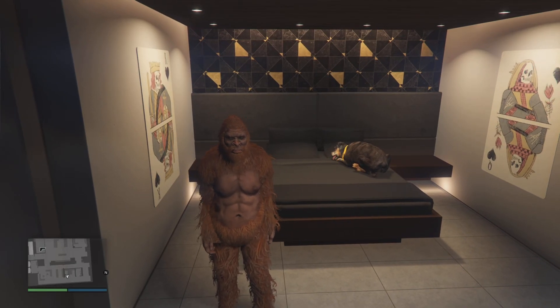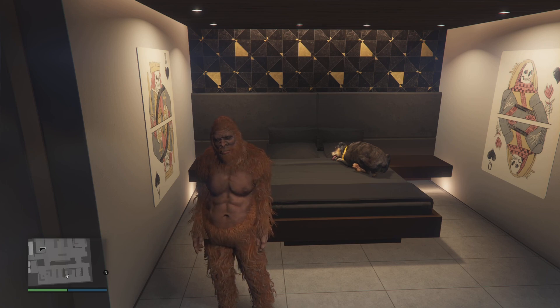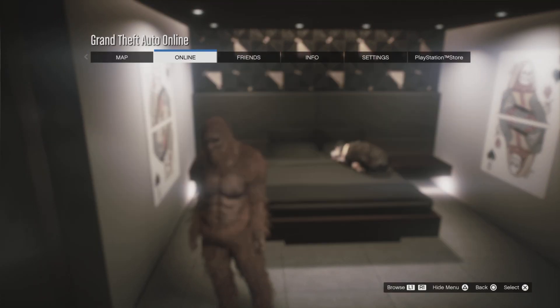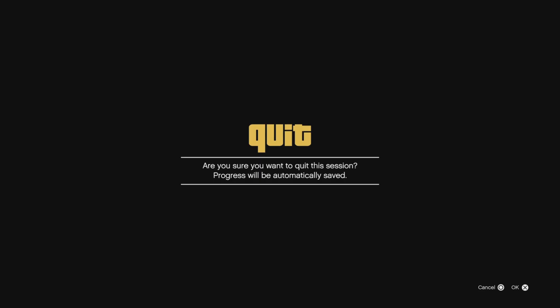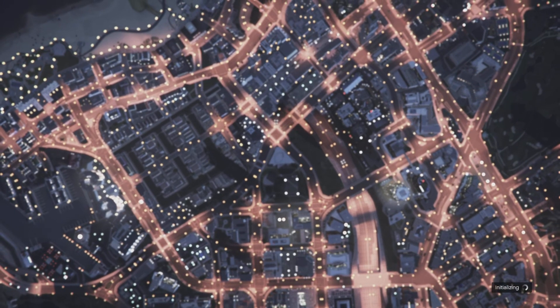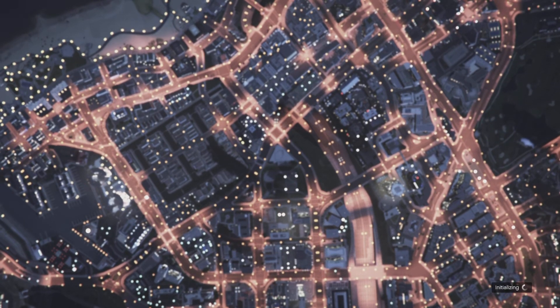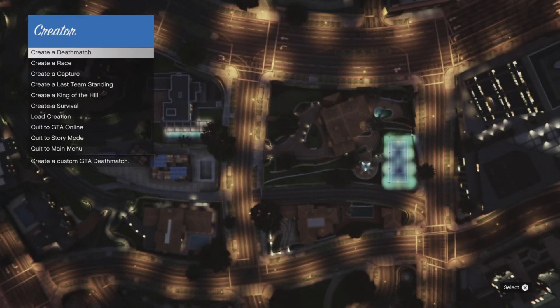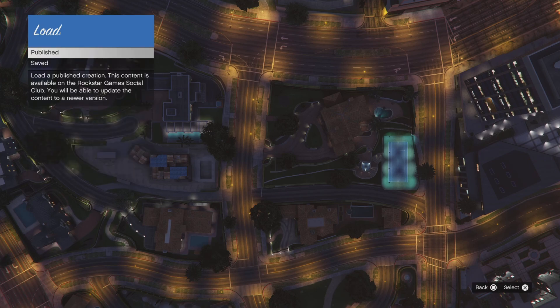Hey there guys, it's Red here. This is going to be an updated version on how to make your own NPC fights. I know some people are having problems with the creator mode — I think it's called Rockstar Creator. I got people in the comments saying that their NPCs are not defending them; instead they're just attacking you. I'm going to go ahead and check that for you guys. I was trying this out a few days ago and I actually saw what the problem was, so hopefully this makes it clear.